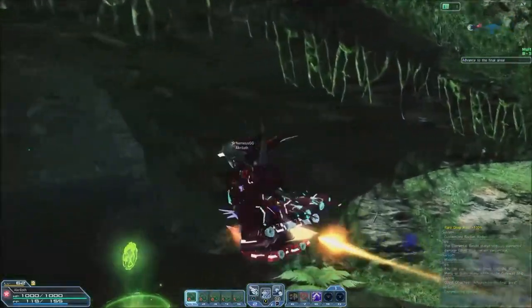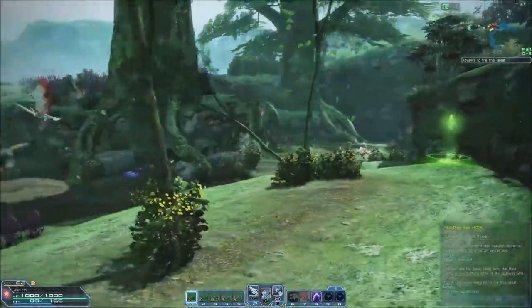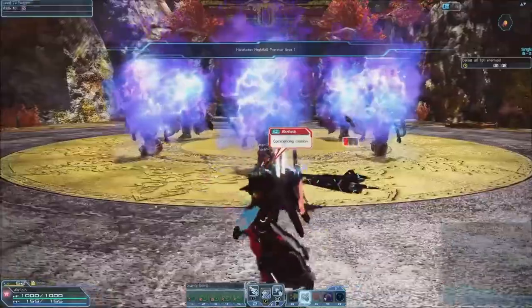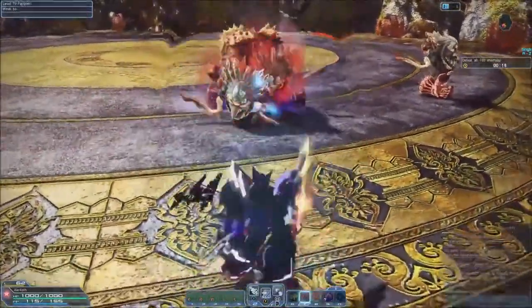For traveling, we have the launcher Photon Art Rocket Rodeo Type 0, which allows us to ride around on our launcher while holding the button down — though this constantly consumes PP. For mobbing, simply toss a Gravity Bomb to group up enemies, then blow them away with a charged up Divine Launcher Type 0.